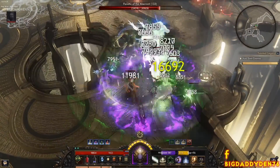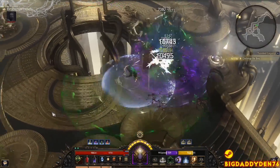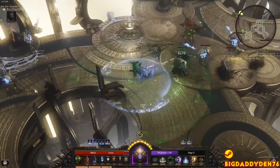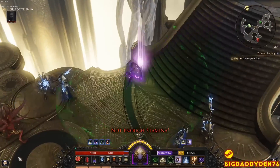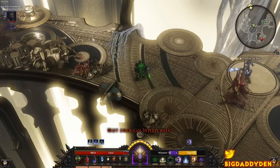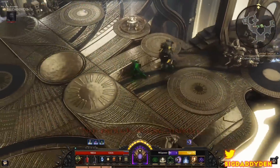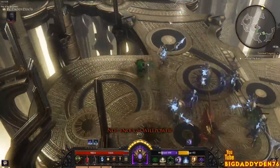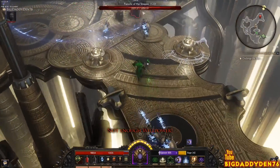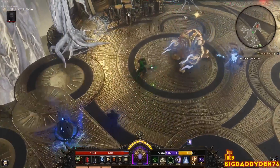For snap points just dump it all into Toughness. I was experimenting with Wisdom but I found I didn't do any more damage with Wisdom than with pure Toughness. In this video I've literally just put it all into Toughness and right now at level 76 I have 98,000 HP, which is pretty good. I can actually break 100k if I get some better gear rolls.